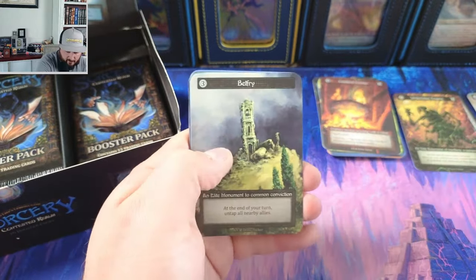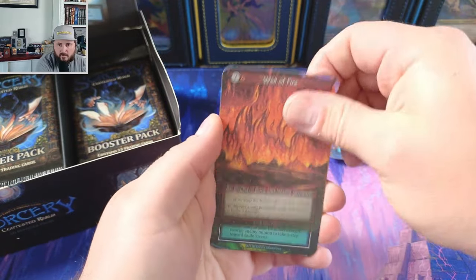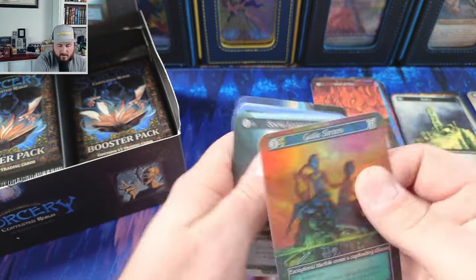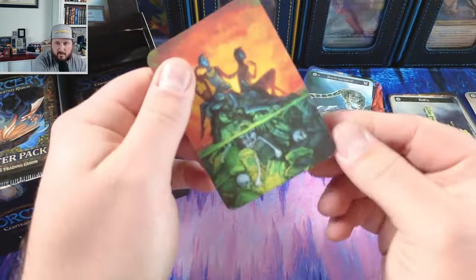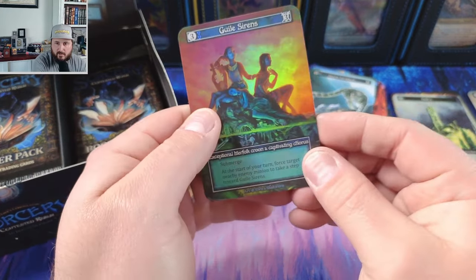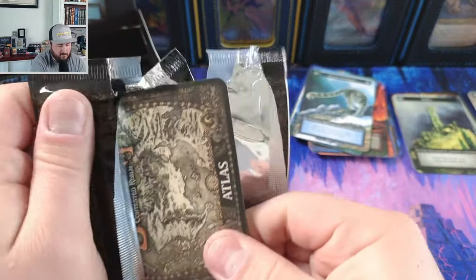Alright, let's see what we get — Belfry. We got a foil coming in here. What does it look like? Guile Sirens! Guile Sirens always has one of those nice hidden gems down here below. Little bit of an edging issue on that, okay.